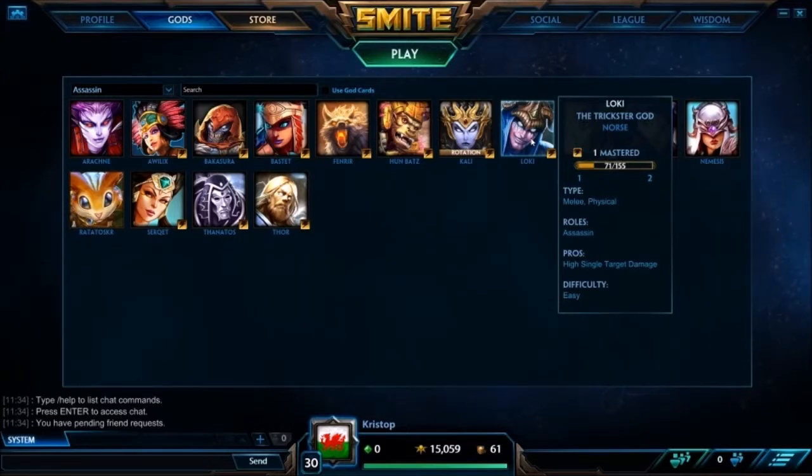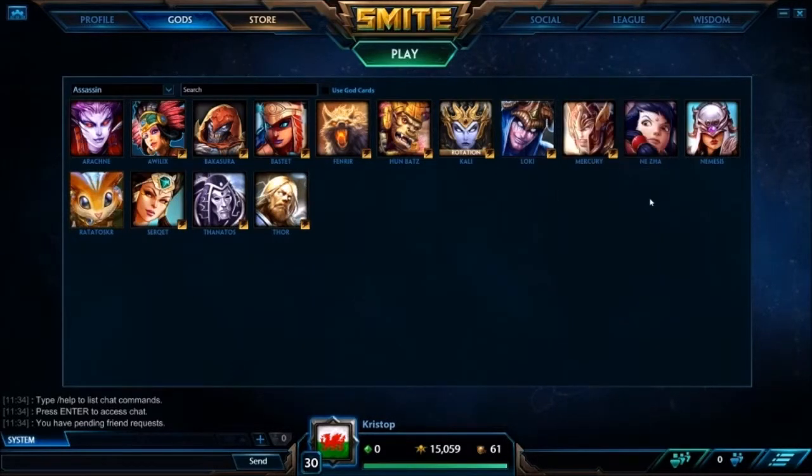Loki doesn't do very well against warriors because warriors can just bully him quite a lot. A little trick I've learnt: when he goes invisible to try and get his decoy down the wave, if you use your Bludgeon on the swing you'll get a little damage number pop-up if you hit him, and then you can use that to home in with your Bludgeon and hit him where he is. I've found that to be quite useful.